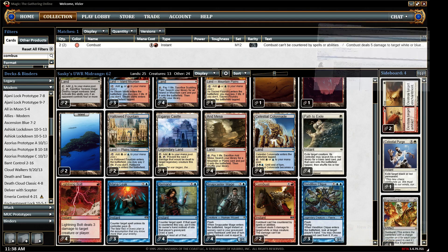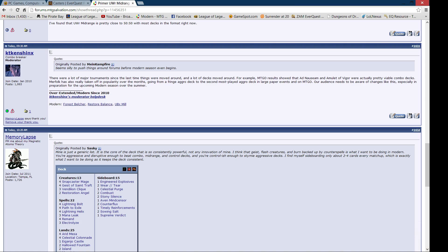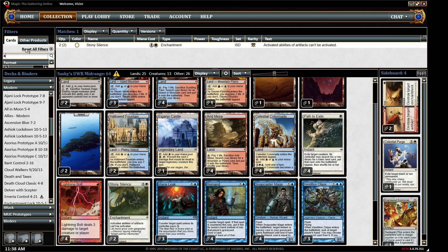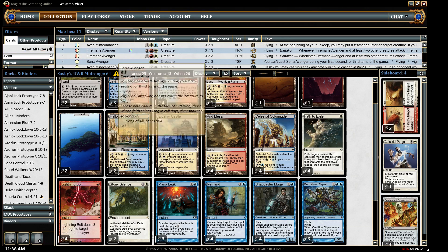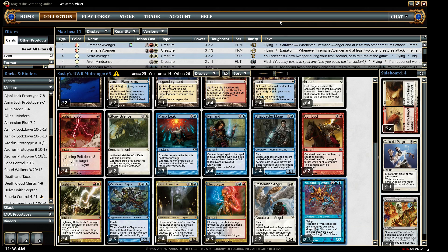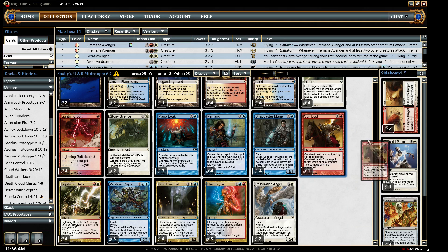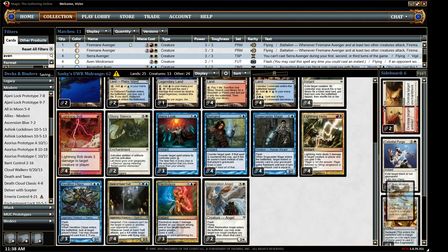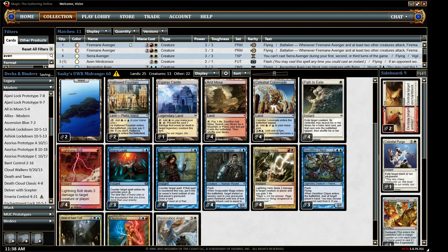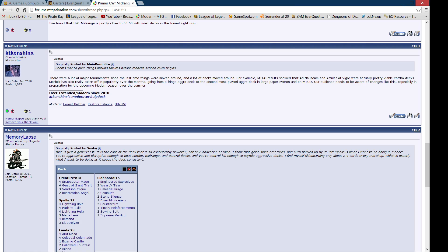Alright, so I got Combusts. Let's see: Stony Silence, Ensnaring Bridge. Oops, I put Combusts in the wrong spot. Stony Silence goes over there. I put something else in my deck by mistake. Kind of a mismatch — I don't like that. I like four-ofs of whatever I'm trying to sideboard against, but that's just personal preference.